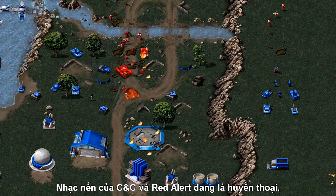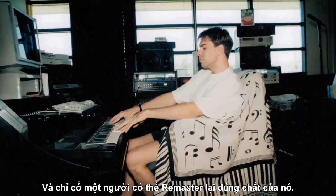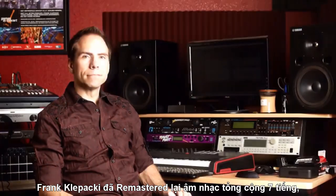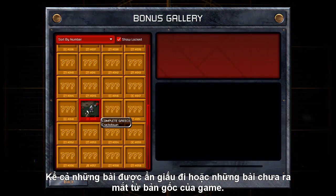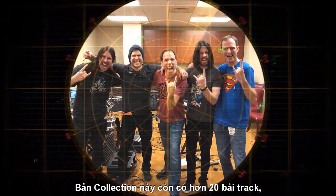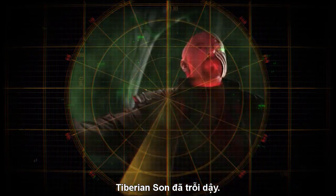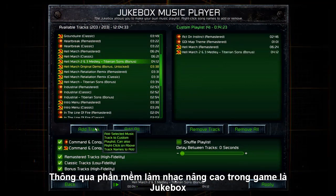The CNC and Red Alert soundtracks are legendary, and there was only one person who could remaster them with justice — the original composer, Frank Klepacke. Frank has remastered over seven hours of music, including hidden and unreleased tracks from the original games. As a special highlight, the collection also includes over 20 face-melting tracks newly recorded by Frank Klepacke and the Tiberian Suns. Your entire soundtrack can then be customized via the enhanced in-game jukebox.